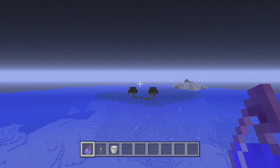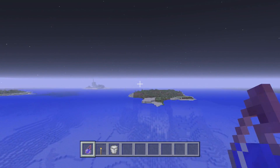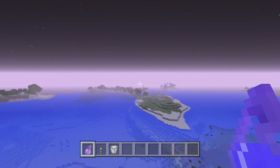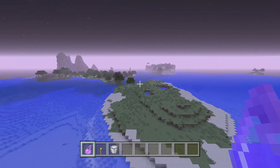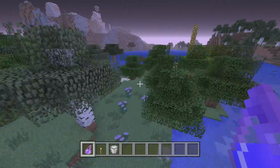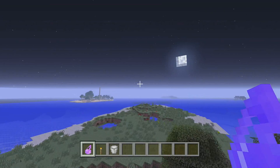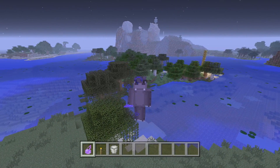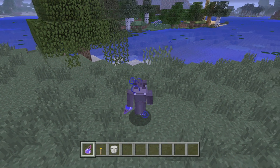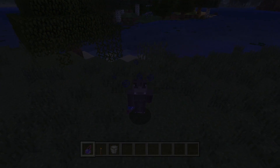Over here we have a little bit of a swamp biome, so you might be able to pick up some lily pads and blue orchids, which are really nice to have. There's another island over here too — islands are all over the place, and you have a mixture of different biomes with flowers and everything. That's right by where that amazing cave was. Hopefully you guys find this seed as awesome as I do — let me know down below if you've used it. Thanks for watching!